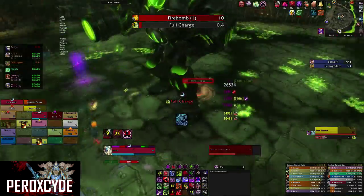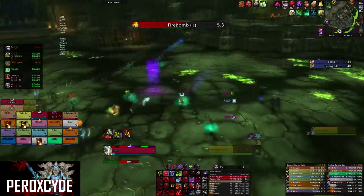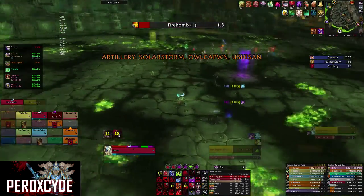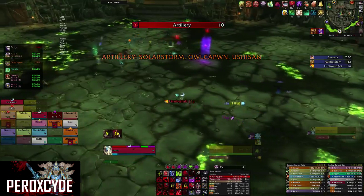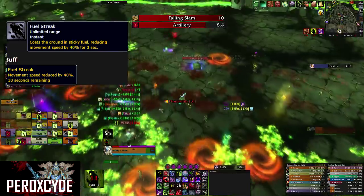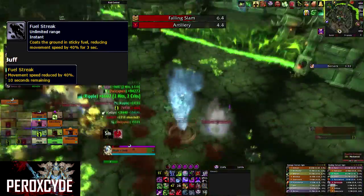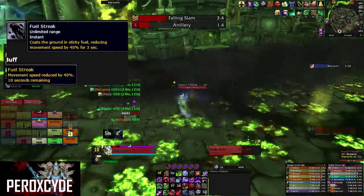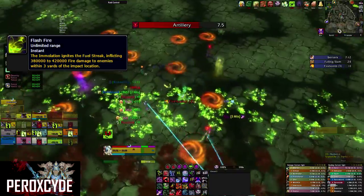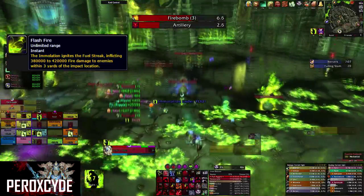For phase 2, Iron Reaver flies up in the air and reduces the damage she takes by 95%. Your main objective during this phase is to take care of the bombs. She will start with the ability called Fuel Streak. If you get hit by it, your movement speed is reduced by 40% for 3 seconds. Shortly after, she performs Flash Fire, igniting the Fuel Streak on the floor and dealing damage to anybody within 3 yards of the impact location.